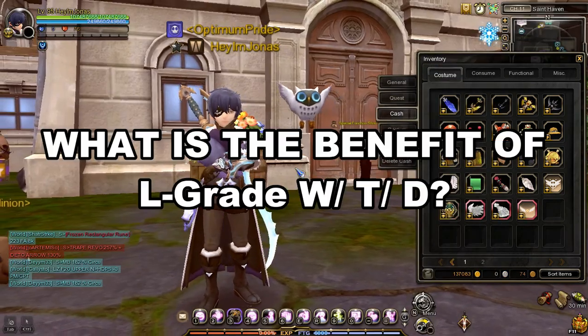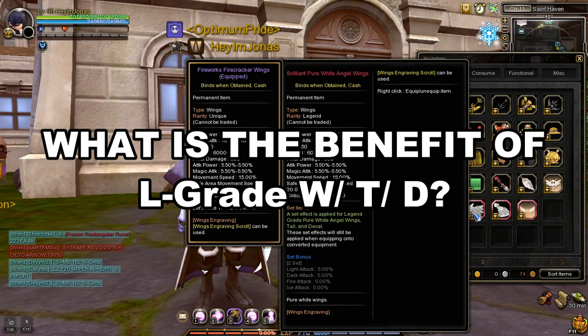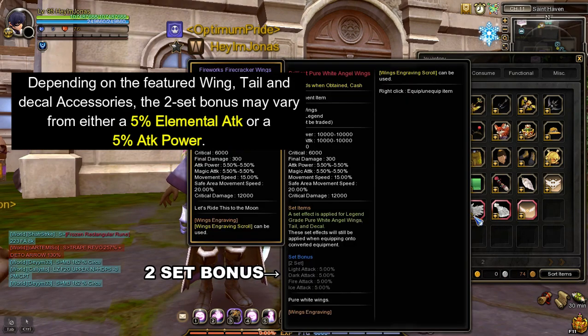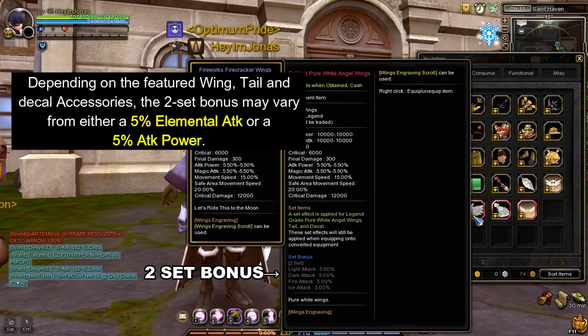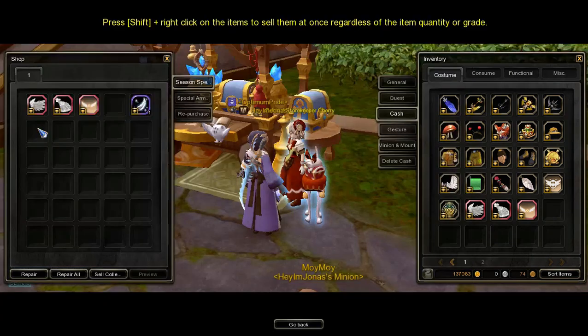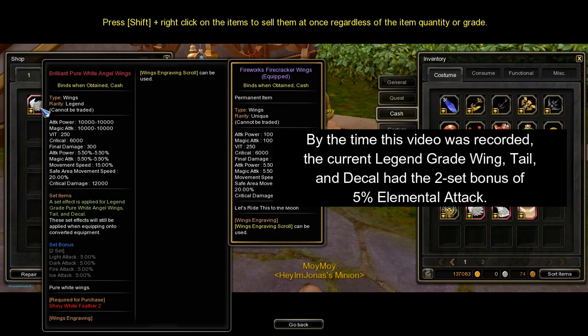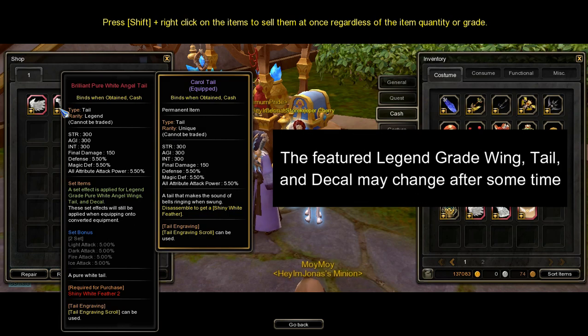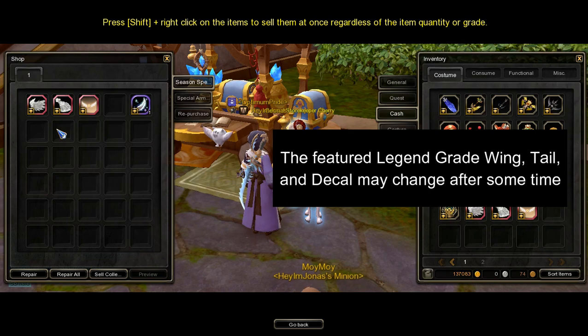What is the benefit of getting these legend grade accessories? First is the two-set bonus. Depending on the featured wing, tail, and decal accessories, the two-set bonus may vary from either a 5% elemental attack or a 5% physical and magical attack. By the time this video was recorded, the current legend grade wing, tail, and decal had a two-set bonus of 5% elemental attack.